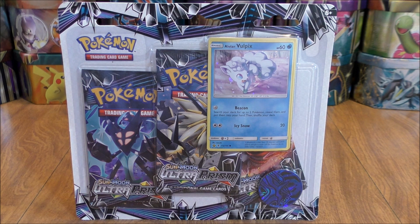I did purchase this 3-Pack Blister from Walmart for $12.98. The 3-Pack Blister includes three Ultra Prism Booster Packs, an alternate artwork Alolan Vulpix, an online TCG code card, and a Pokémon coin.